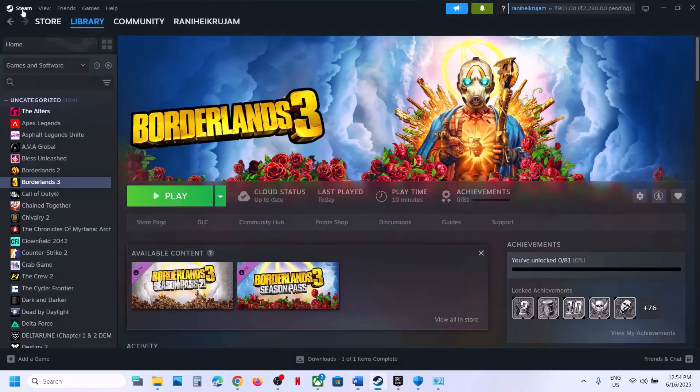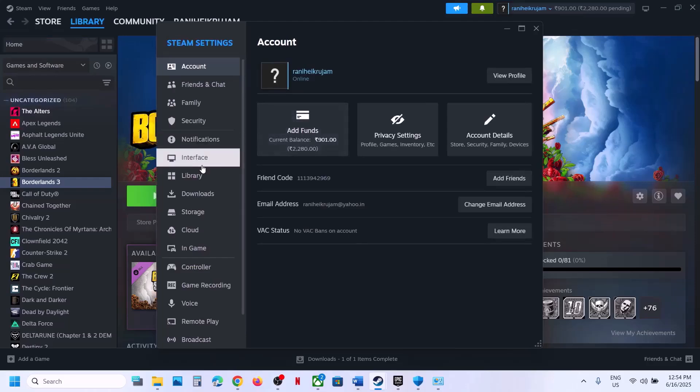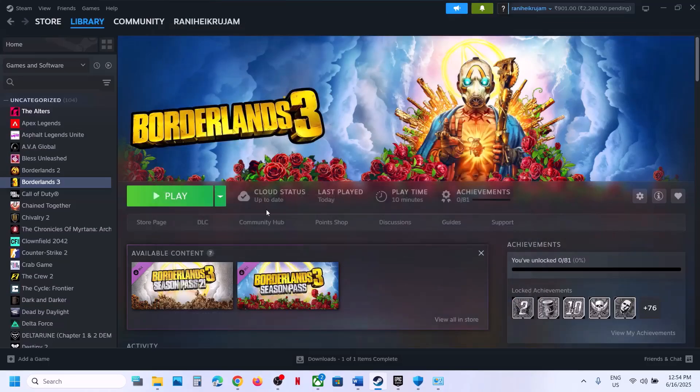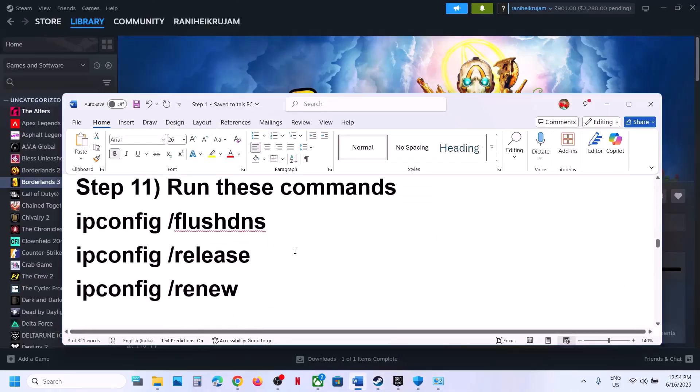The next step is to exit Steam Beta. Go to Steam, then Settings, go to the Interface option, and under Client Beta Participation select No Beta Chosen. Restart Steam — close it and relaunch — then check if the game loads.